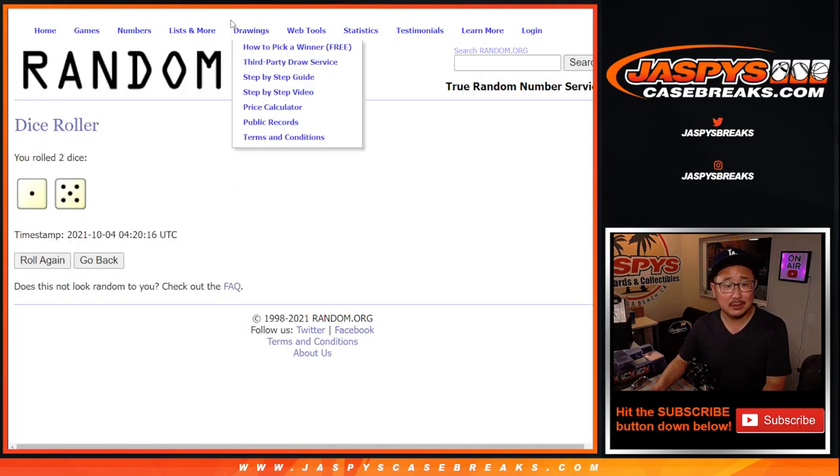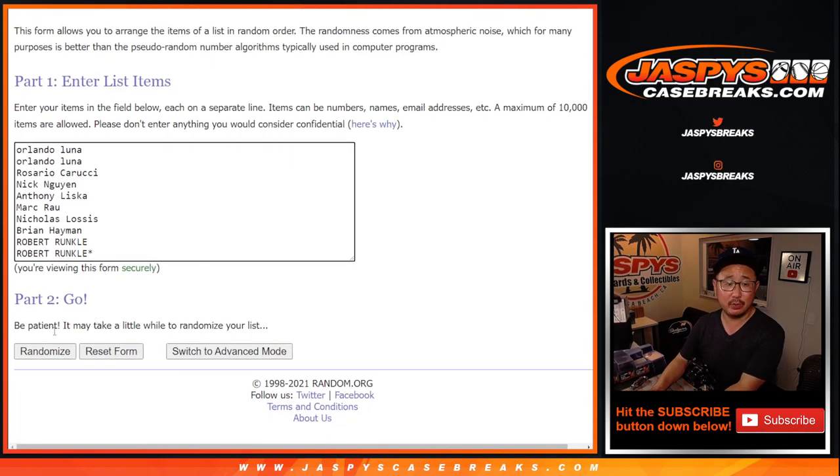Let's roll it, randomize it. One and a five, six times for names and numbers. One, two, three, four, five, and six. After six times, we've got Anthony down to Nick.